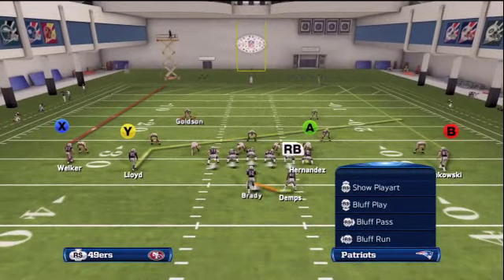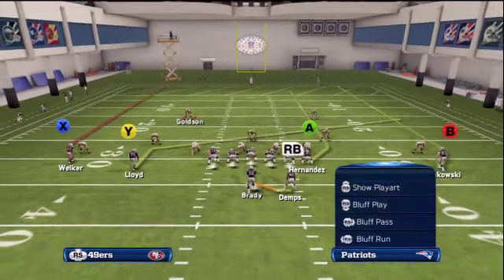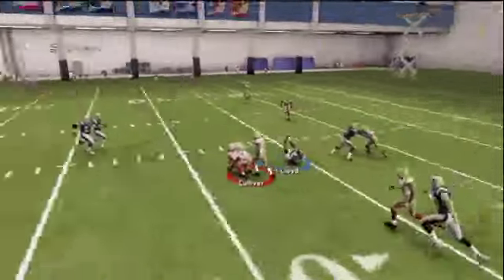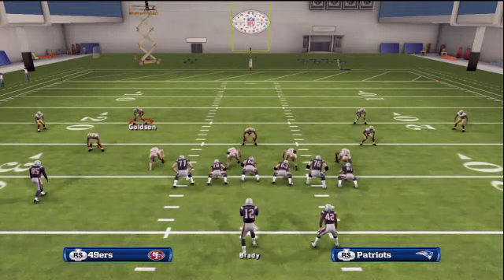Finally, if the slot is not getting bumped, instead of putting him on a fade I want to attack the middle, so I put him on a slant-in. A lot of times it gets inside position. Mix this in with the halfback draw and it's really a pain to stop.